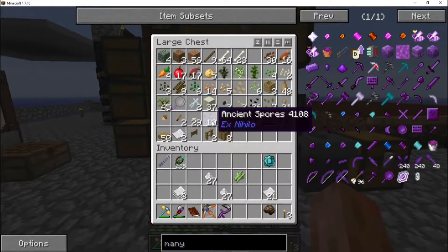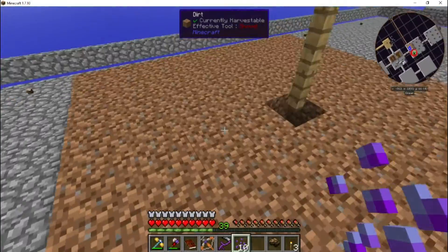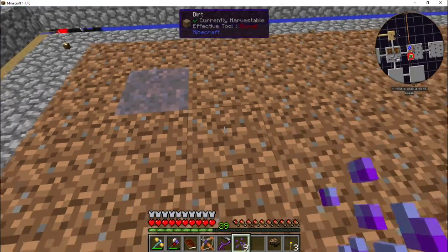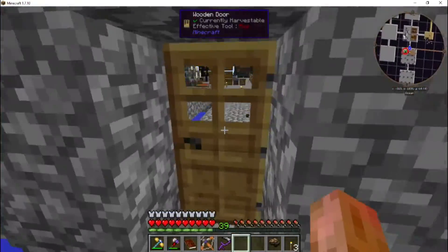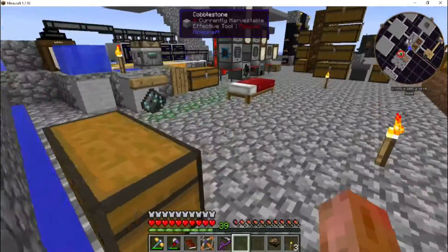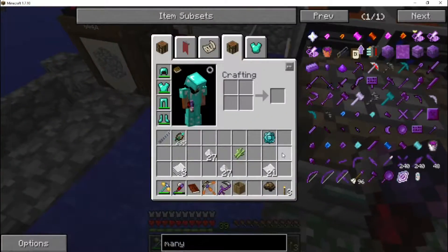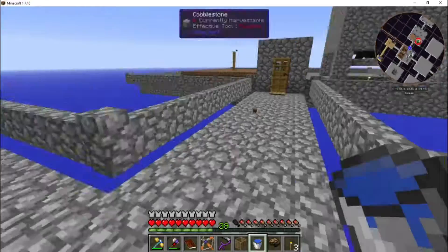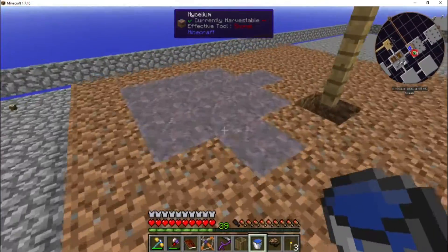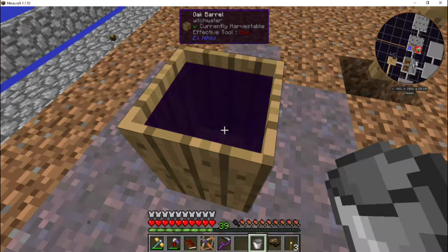Check this out — we can take some ancient spores right here, and we'll use the patch over here that we were using for the tree growth. This is mycelium — it will spread. Now if we take a bucket of water... I don't think it has to be a stone bucket. Let's grab a barrel — I think it has to be a stone barrel. Let's put this in here. If we drop this on here and fill it up with water, it should start bubbling.